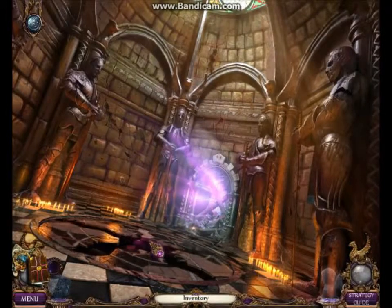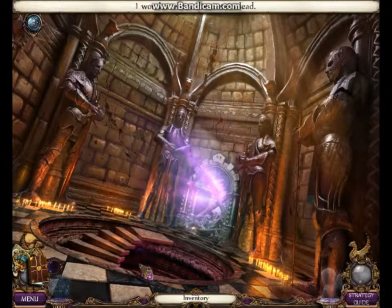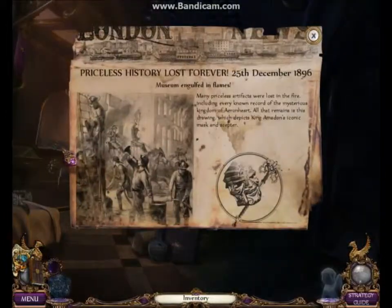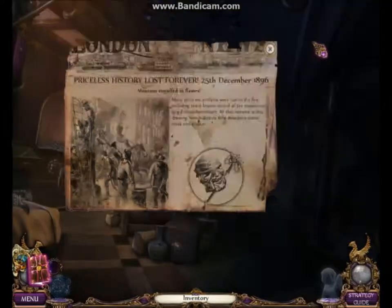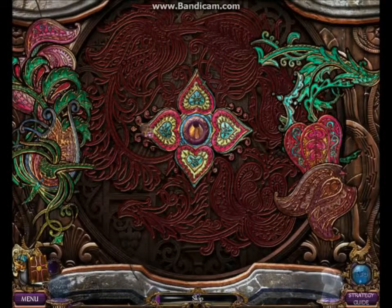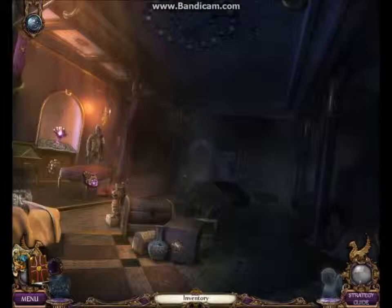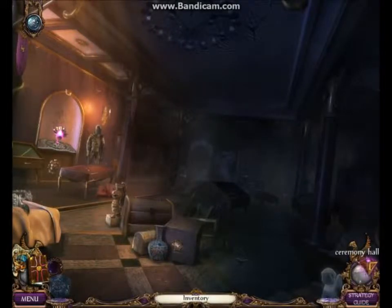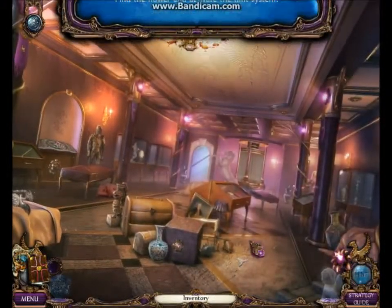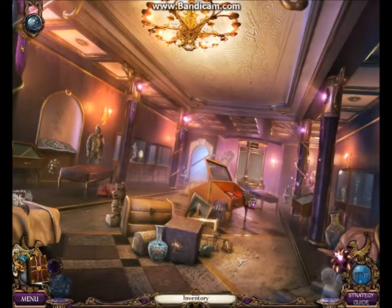We've opened up our next room. A lot of this is looking around, just like any adventure game. We completed the first puzzle, and if you notice, there's no hint available after that first puzzle — but once you complete it, you now have a hint. We went ahead and did this area, and here's our first hidden object.